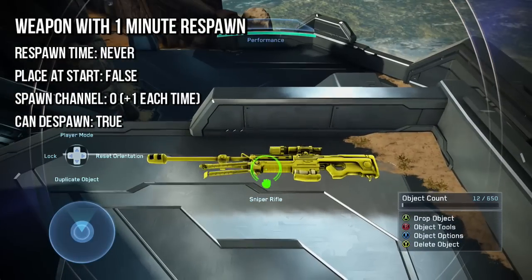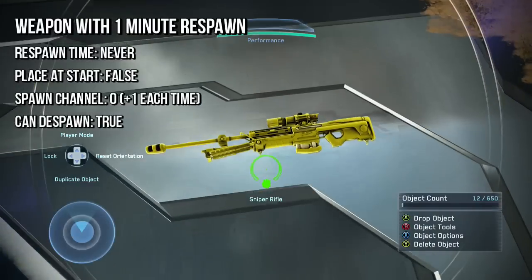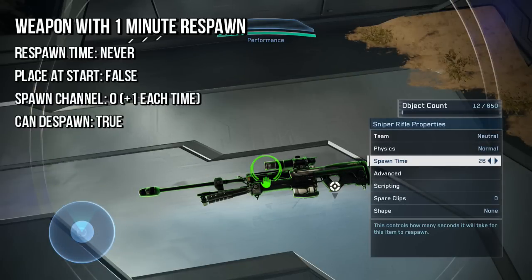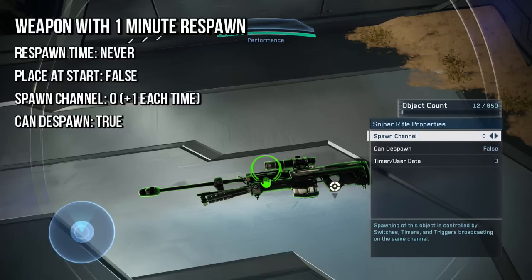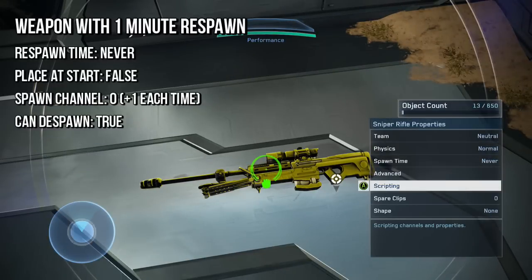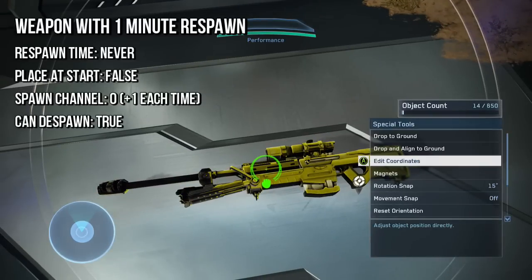Here I'm going to do the same thing with a sniper rifle, except I'm going to make it respawn every minute. You do the same exact process. I'd put it on coordinates so they're all inside of each other. Set your spawn time to never. Then go into advanced and set place at start to false. Then go into scripting, set your spawn channel to zero, can-be-spawned to true, and then you're just going to duplicate these, moving the spawn channel up by one each time, and these are going to respawn every 60 seconds.